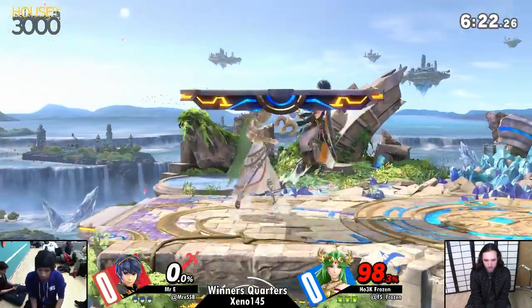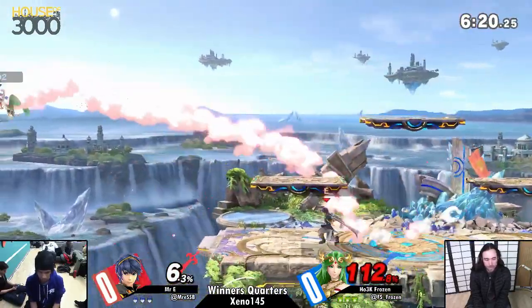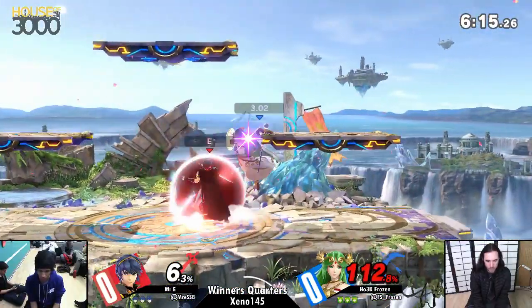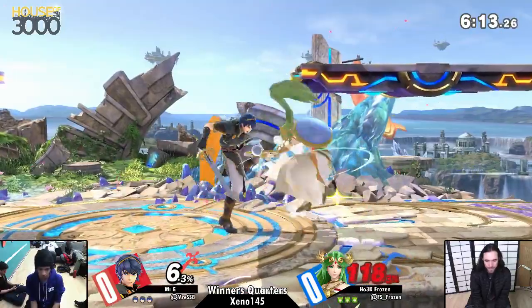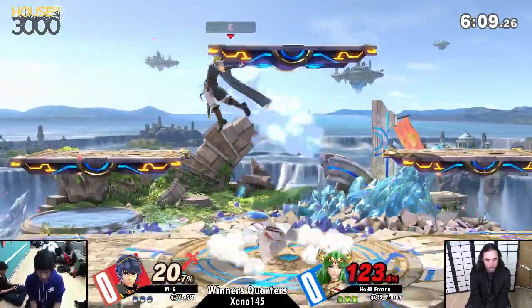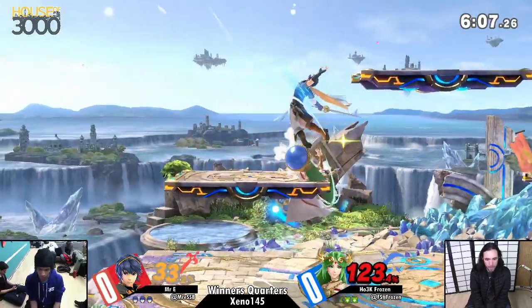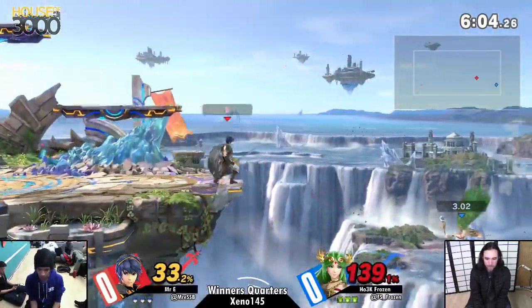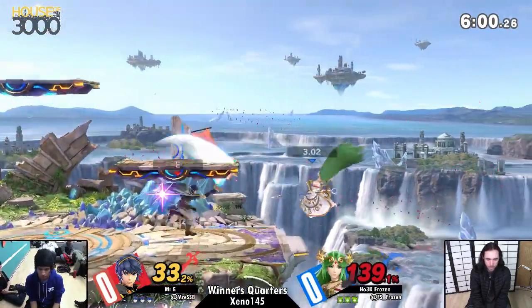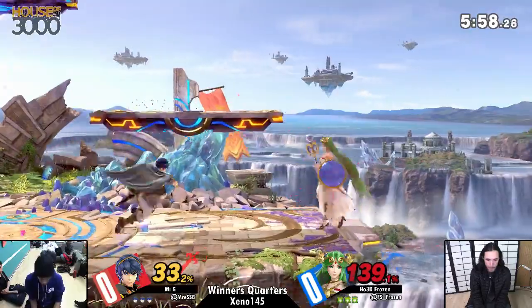He's had his back to the wall this entire stock so far, getting only one grab. We need a bit of a neutral reset, which we're going to get with EE moving toward center stage. EE with the down throw — he's been benefiting a lot from Battlefield. He's been like that since Smash 4, doing so well at spacing Marth's tippers to account for not only the character on a short stage, but also with the platform.